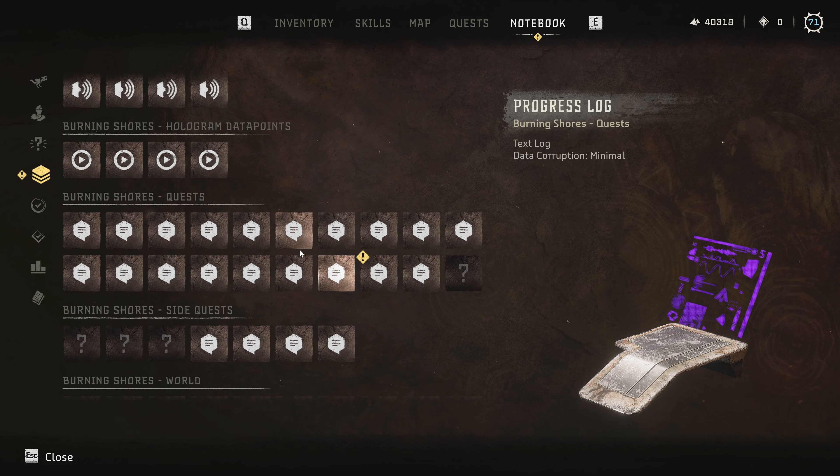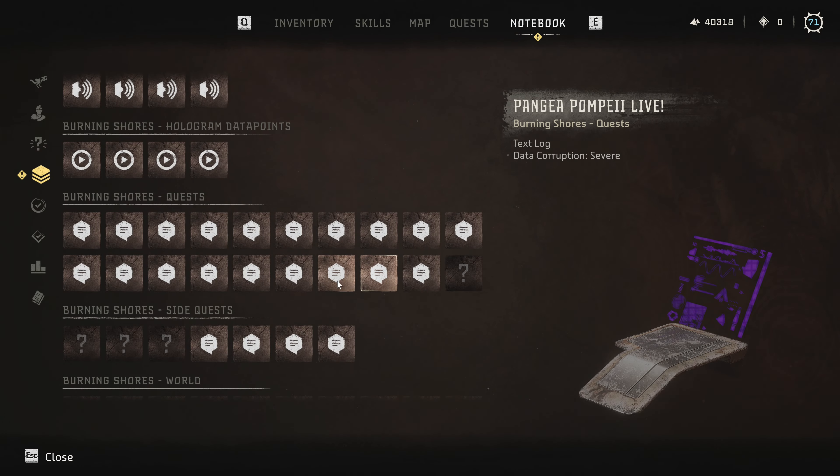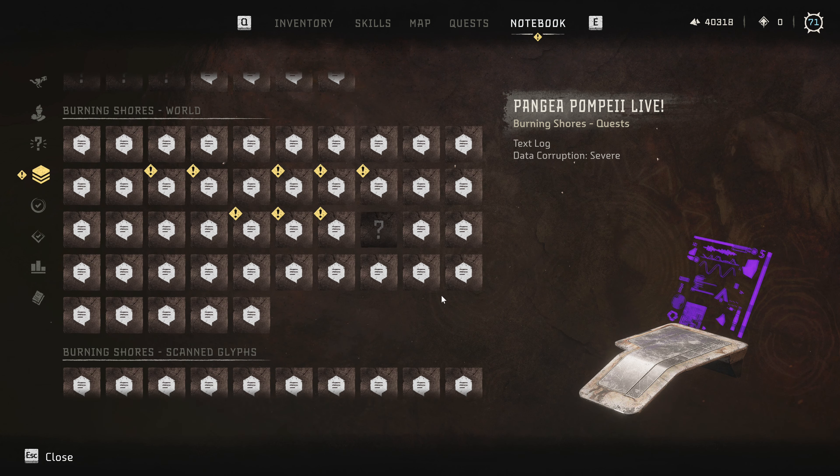I think this might be one of those logs that appeared after the previous main quest. And this next one I might have missed in the arena where we fought the Spinebreaker — it was somewhere high up. Pangea Pompeii Live — data corrupted. Favorite scenes from the franchise: hold on to your seats as Jane plunges through the Pangea portal for the first time, thrill as she fights off hordes of raptors from Siege of Pangea, scream as she comes face to face with Queen Rex. All live, all in person. With an asterisk — if you suffer from holography-induced vestibular disassociation including nausea, vomiting, rapid onset paranoia, or hallucinations... so basically, if you're a weakling, don't go. That was real harsh.